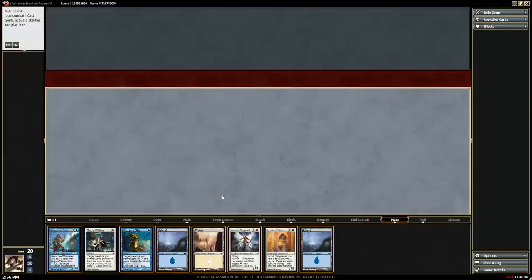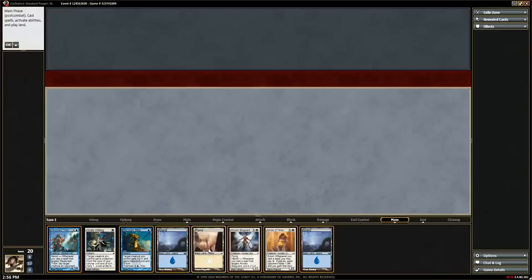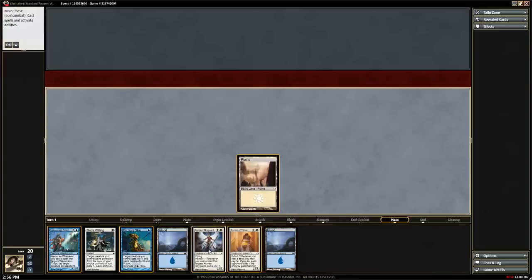During our main phase, we'll play a land. We can do that by right-clicking and selecting play — the tough way to do it, but this way you can be sure you're doing things right. Or we can just click the land. Some things you can undo in Magic, but playing a land is not one of them. You can right-click to undo or hit Control-Z, but we can't undo playing a land, so make sure you're playing the right one.